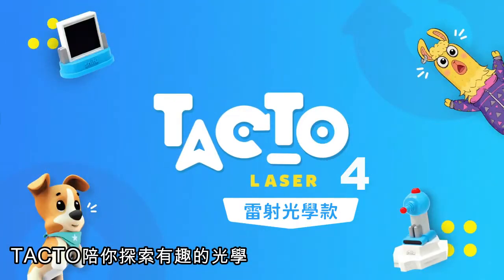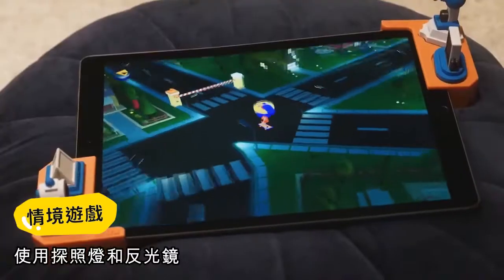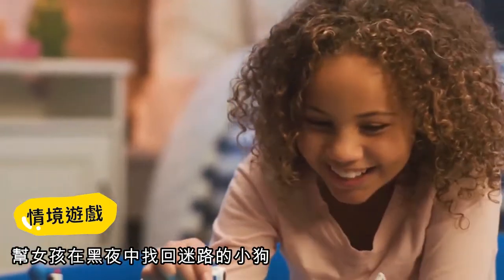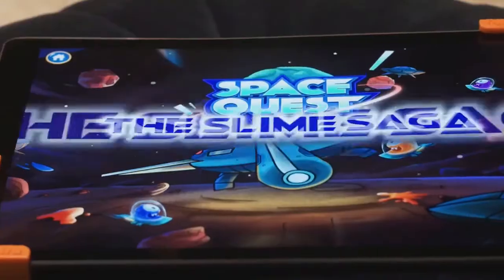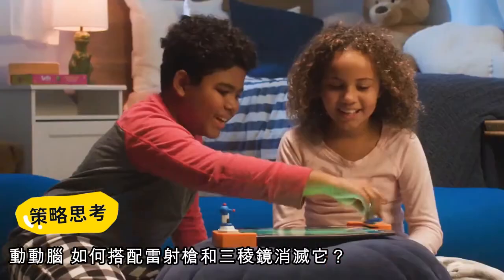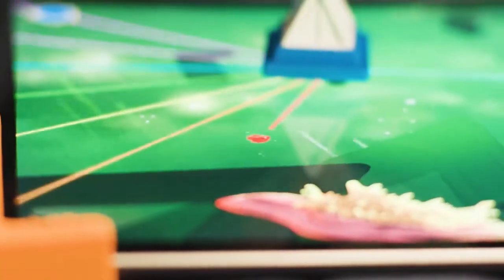Explore the science of light with TACTO Laser. Santa has lost her little pup — the dark alleys need flashlights and mirrors to light up. We found the dog! Slime monsters — let's fight! Use lasers and prisms to save the night. Got him!